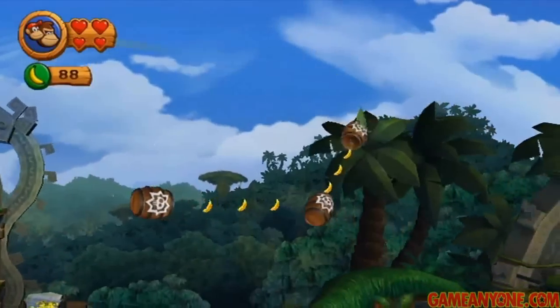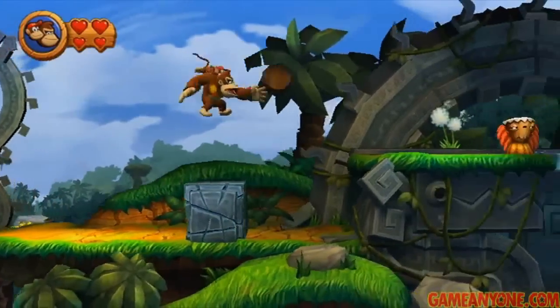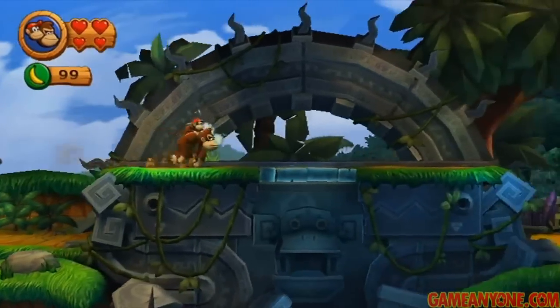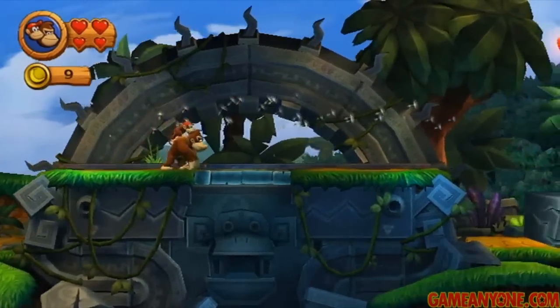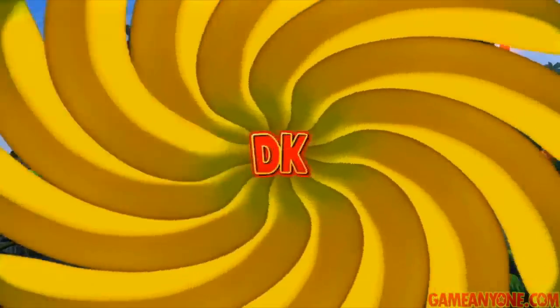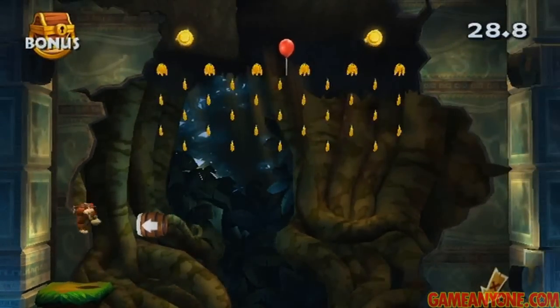There are some barrels here — these are automatic, but it's always pretty cool to watch. In here, just some bananas. If you get 100 bananas, you get a one-up for it. Once we get here, we want to pound on this thing with the monkey head and we'll drop down into a bonus area, which is also a pretty big nod to the original Donkey Kong Country. Basically, we just have to collect everything here before the time runs out.